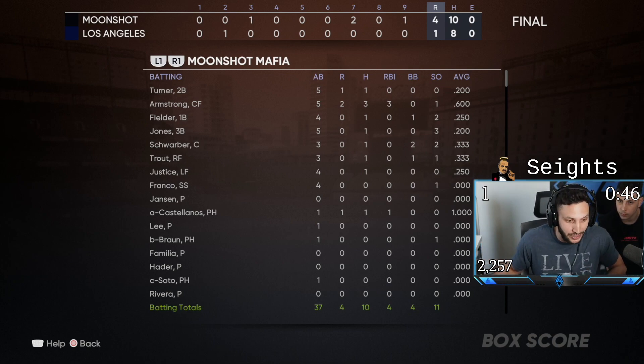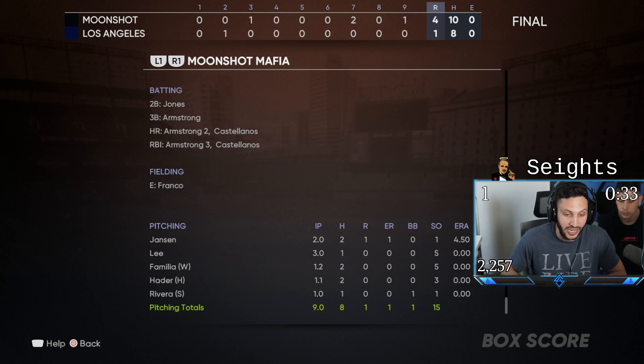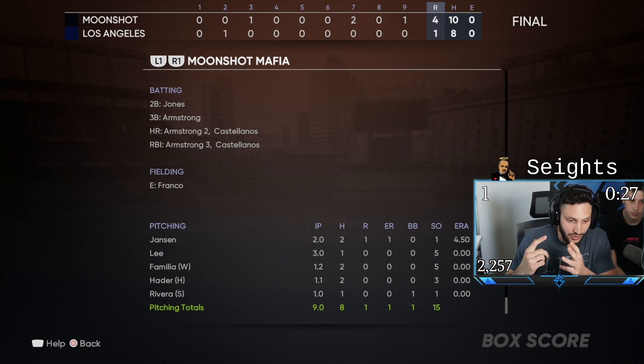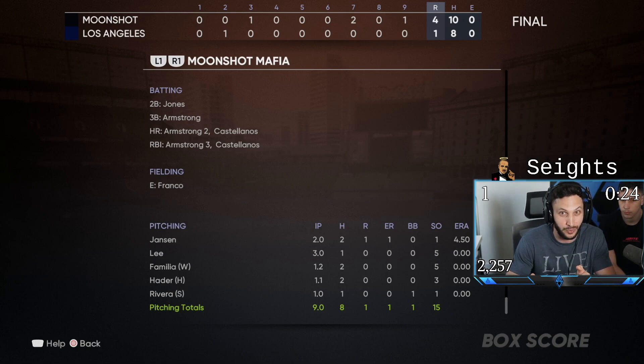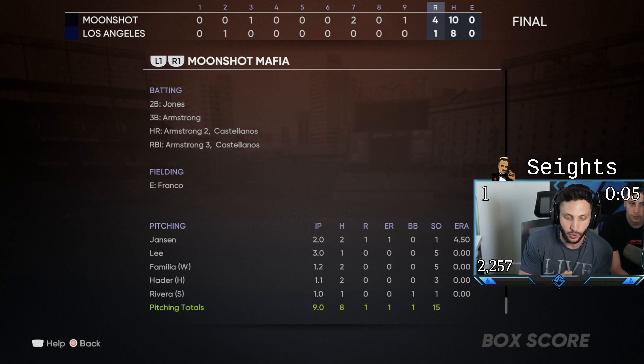I really think I gotta find a starting spot for Castellanos because it seems like anytime you make a good swing with him he hits a home run. Kenley Jansen ended up going 2 innings, 2 hits, 1 run, 1 strikeout. I think Kenley Jansen is definitely a top reliever — you have Rivera, you have him, you have Guz, all these new 99 overalls. The only problem is right now Jansen is 450,000 stubs, and for 450k I'd rather put that into a position player that plays every game rather than a reliever. I'll probably sell Jansen and buy him back when he's a little cheaper.